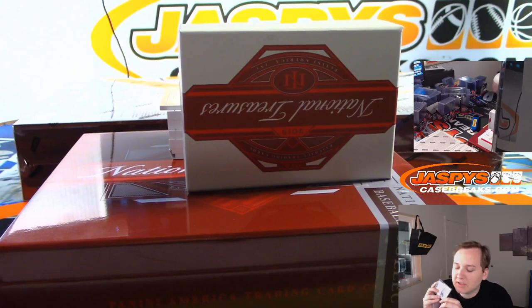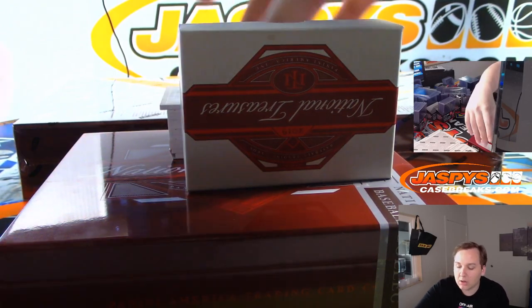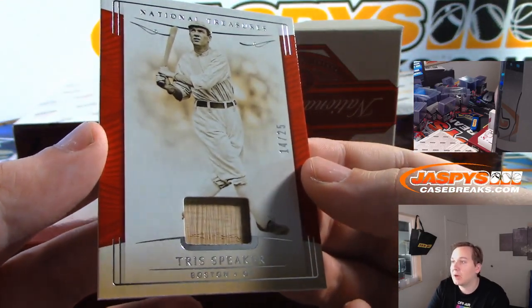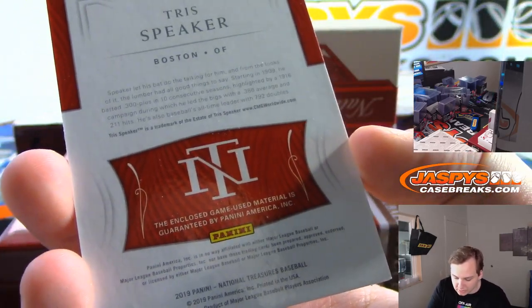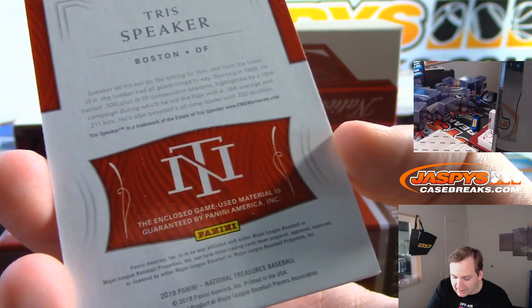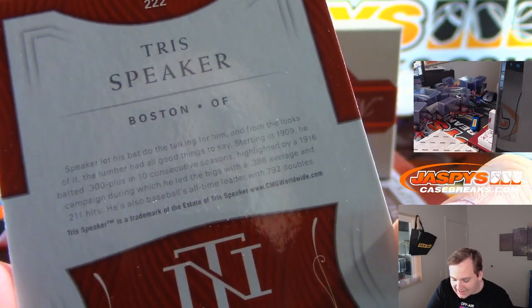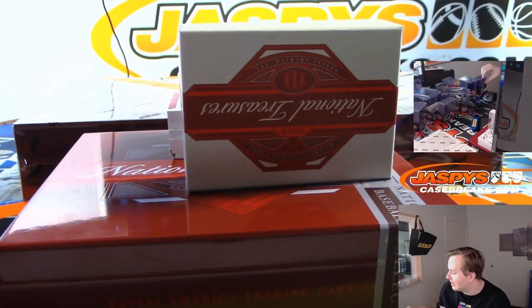You just get the best baseball players of all time with their bats — it's crazy. This next one is numbered 14 of 25: Tris Speaker bat relic, Boston Red Sox, Roger with the four spot, game used. Starting in 1909, he batted .300 plus in 10 consecutive seasons. He hit .386 in 1916 — 386 batting average. That's pretty good, considering the ball was like a rock. There wasn't as much talent, but that's still impressive.